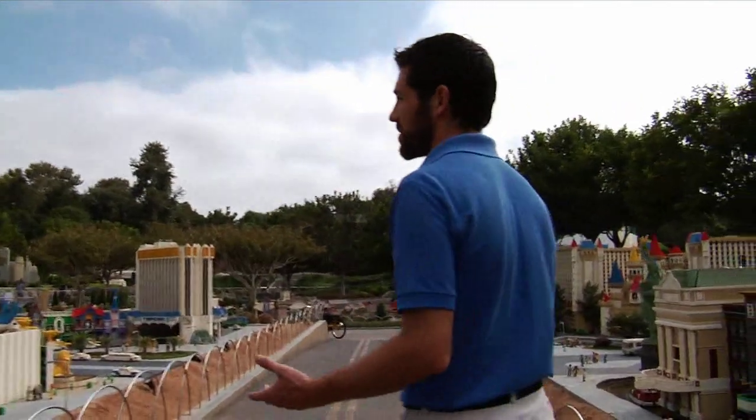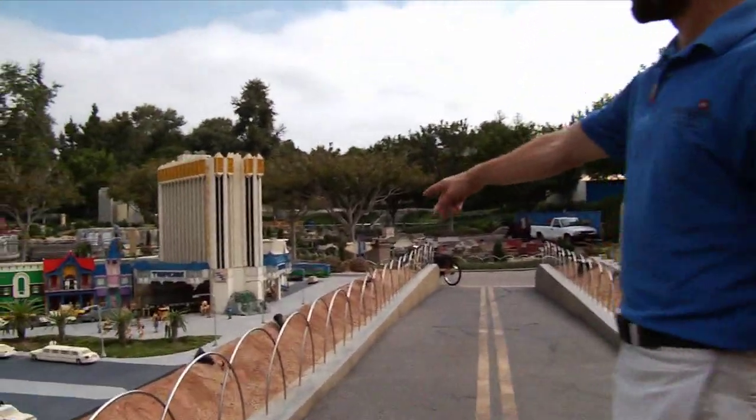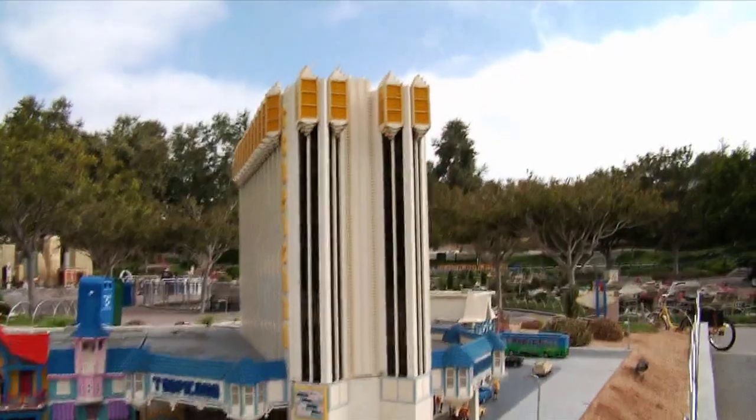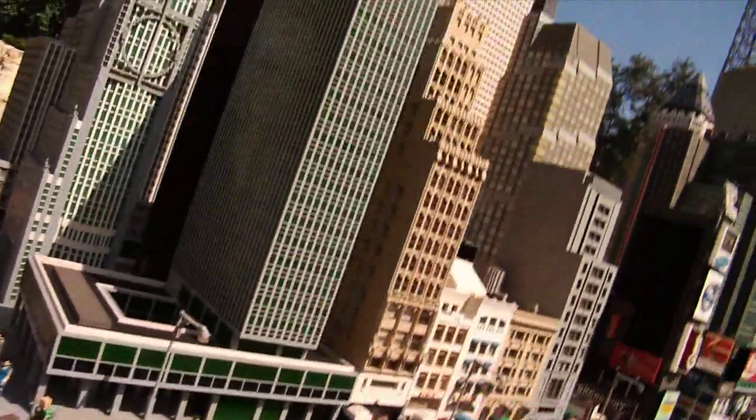So what we use when we're designing buildings and stuff like this is something called selective compression. You can see right here on the Tropicana where at the ground floor it's about 1/20th scale, and as you move up the buildings the scale gets smaller and smaller. And you can see that over in New York as well.